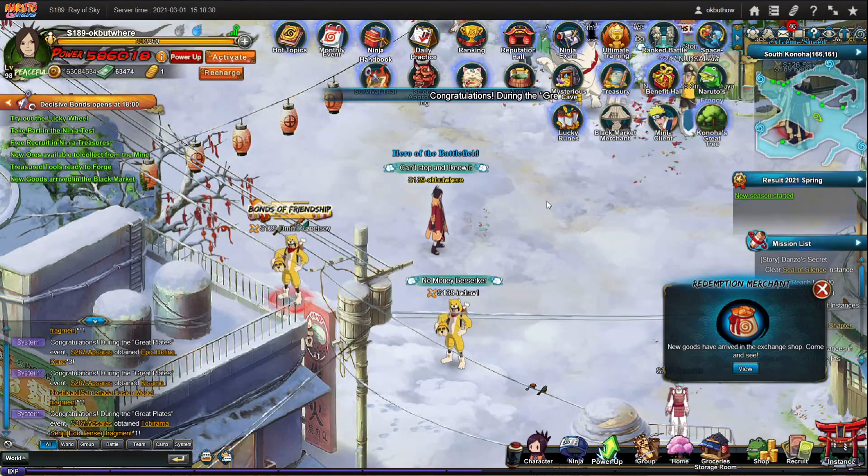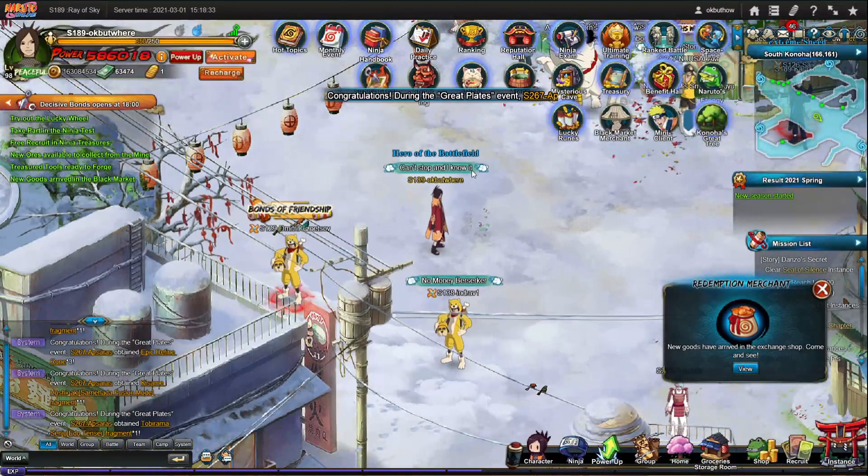Now, what ninjas should you get? At the moment, I would recommend Six Pass Naruto Breakthroughs. If you pick a ninja, you should just stick with it, and worry about the support ninjas after that — like in Fuku Deals, for example.